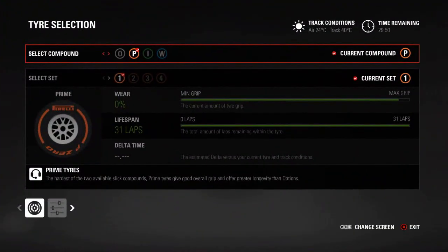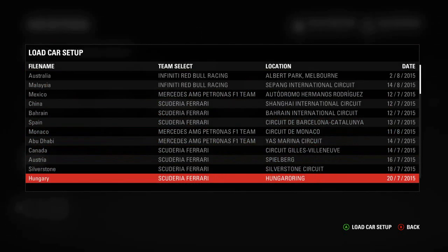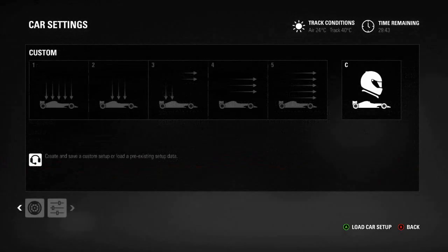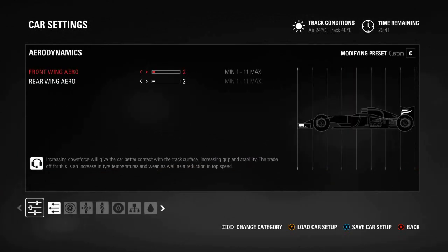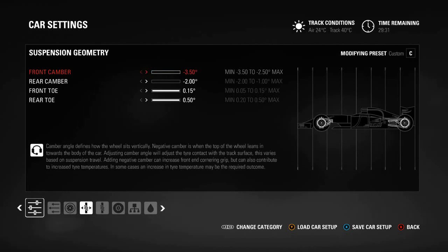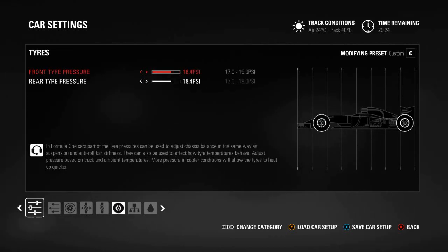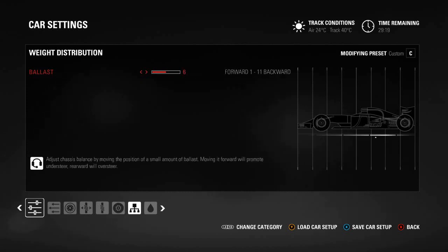We're going to load up the setup, and except for a minor tweak it's going to be basically the same as Austria. Austria and Silverstone are very similar tracks — generally high-speed circuits with a lot of fast corners. We're only changing the front wing from 2-2 to 3-2, and that's it. We're pushing hard for the home fans and trying to hunt down Lewis Hamilton in the drivers' championship.